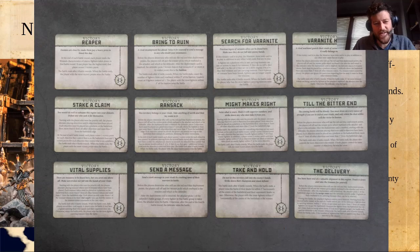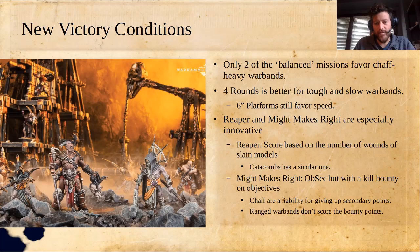Here are the 12 new victory conditions that come with Red Harvest. A bunch of them sort of require platforms, which I think is really interesting — it's going to make for more dynamic games. You'll get a certain amount of points if you're on a platform with an objective, and less if you're not, which will encourage climbing. One of the videos I did quite a while back was about how Warcry favors really chaff-heavy warbands, and I went through all of the stuff to show how much you had to play chaff every single time.